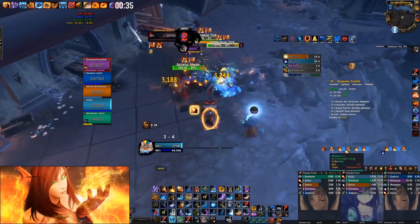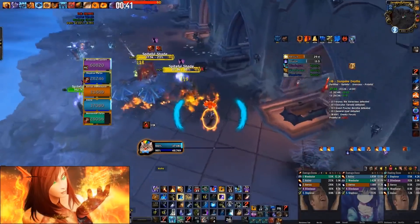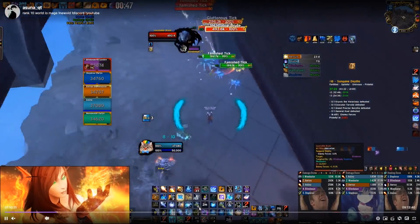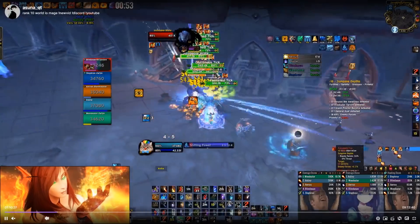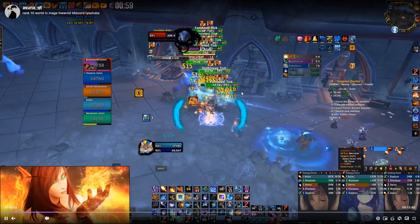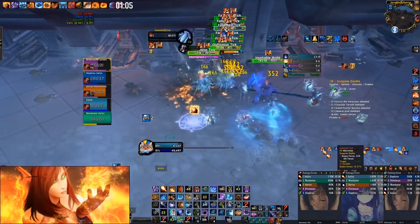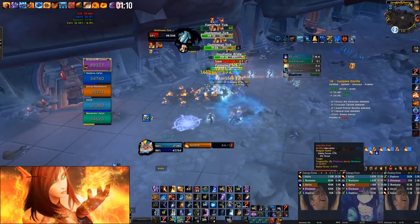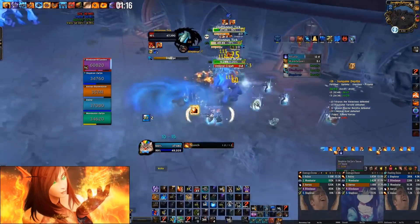Next pull is going to be my Combust pull, and I'll save Mirror Image because there are a lot of mobs and I'm going to have a lot of damage with Combust up on pull. We ditch the shades, pop Mirror Image, then AoE Combust. You can stand in melee if Mirror Image is up. Try to find somewhere to kick one of the ticks — if they get their cast off they do a lot of damage.